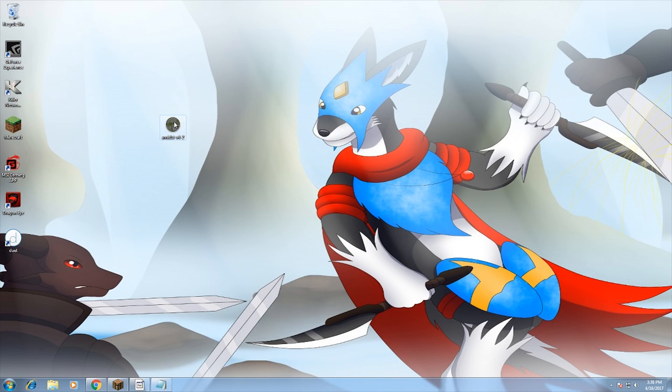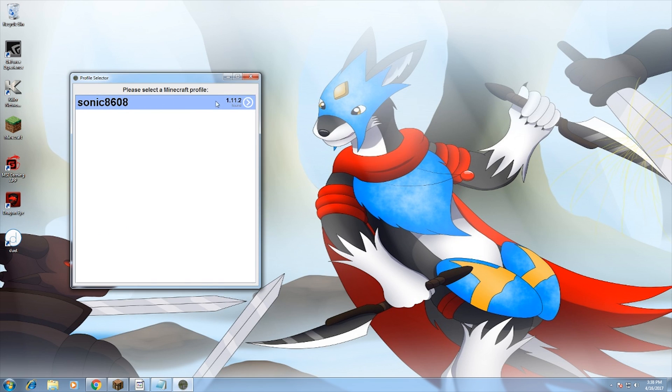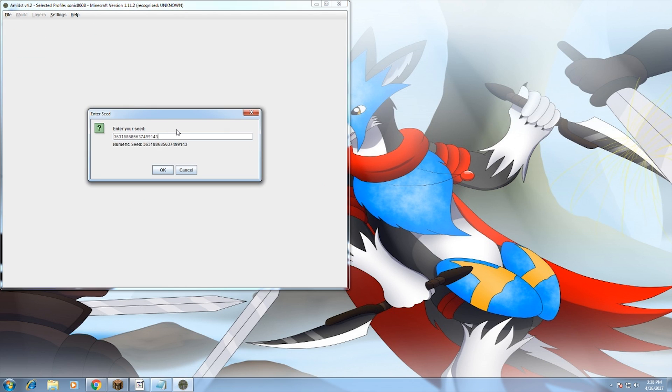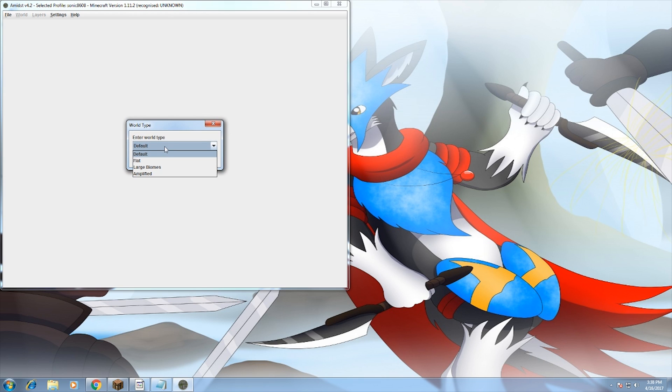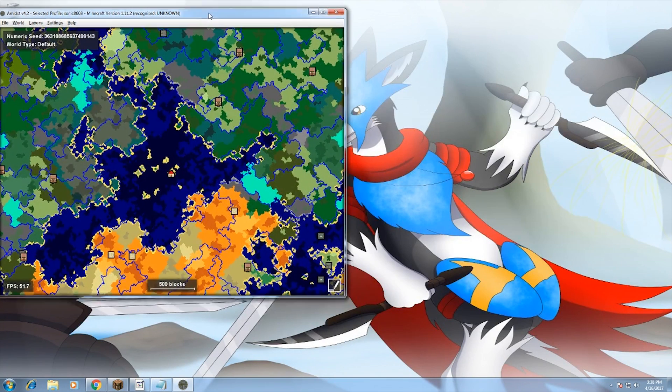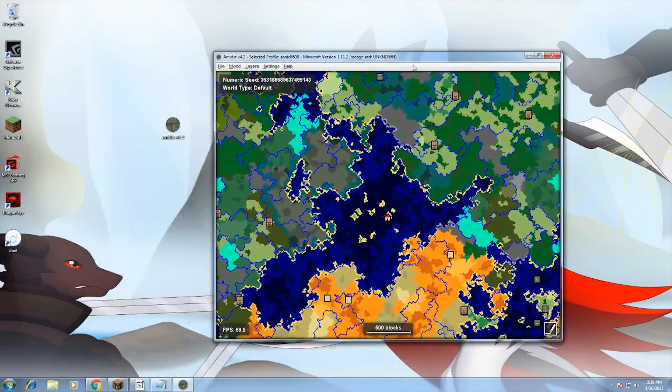Then open ADMIST and run it. Choose your profile. Then go to File, New from Seed. Then paste the seed in and choose Default.